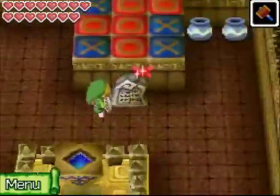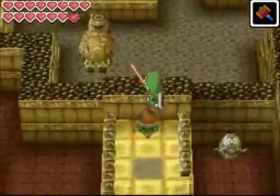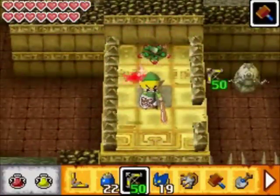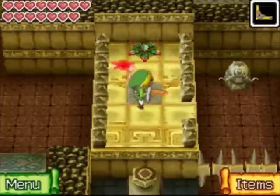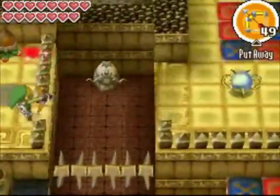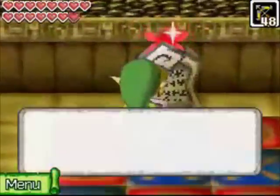Here we are in Basement 1 again, and this room is just huge — I swear we've been in here half the episode. Just spring yourself up on these platforms. You want to take out your boomerang and make that arrow switch face south. That's going to hit the pyramid and alternate the water so we can get across here.